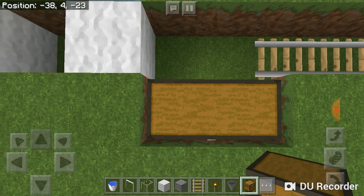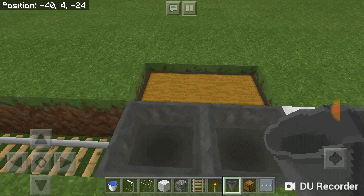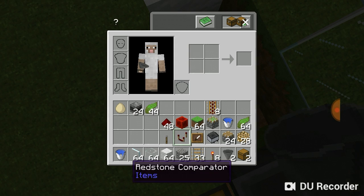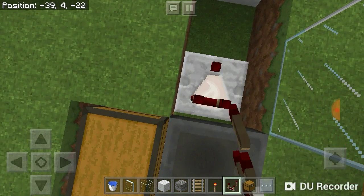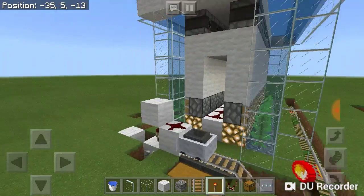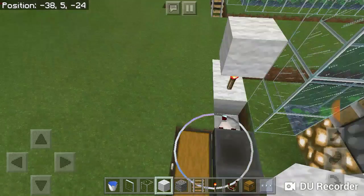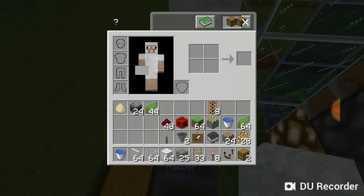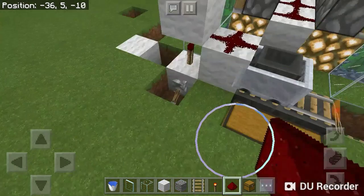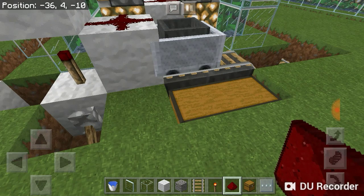Place yourself some chests here, then crouch and put your hoppers going into them — use two hoppers for that. Grab a comparator, put a block, put the comparator there. Use your block of choice, put it there. Then put your redstone torch here, a block on top of it, and then a block going out from it. Grab your redstone wire — that should be powering. If it's not powering, then you did something wrong.